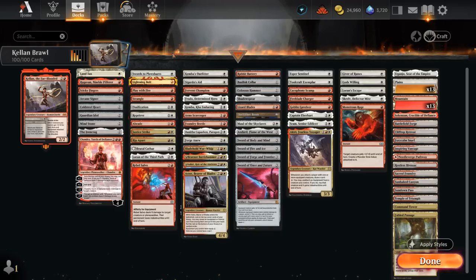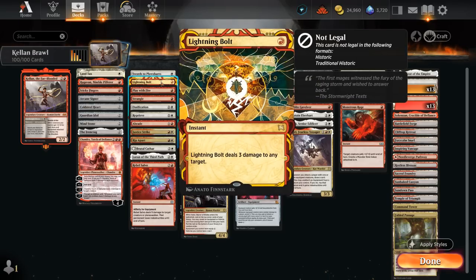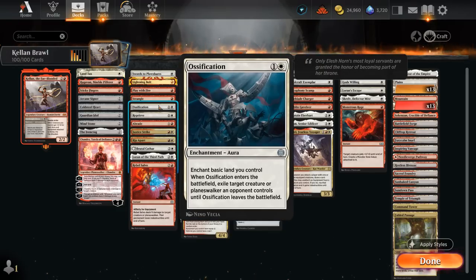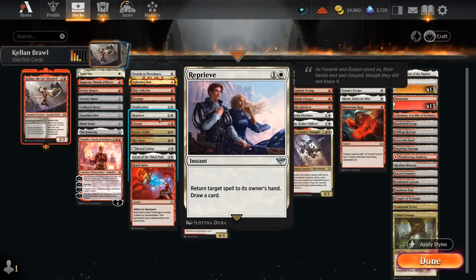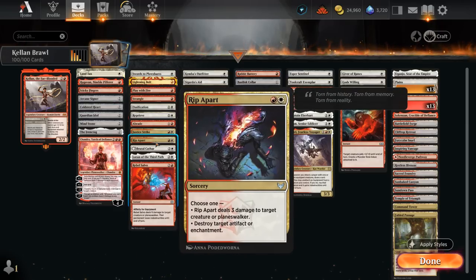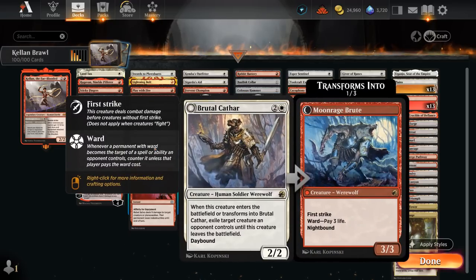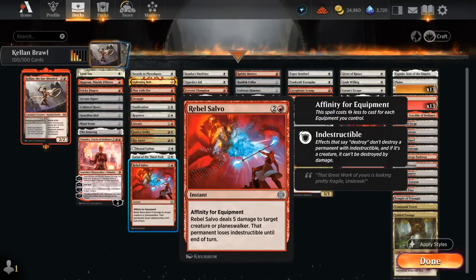That segues into our removal category: Swords to Plowshares and Lightning Bolt as staples for any red-white deck. Then Play with Fire, Strangle, and Ossification — an aura we can find with Kellan if we need removal in a pinch. Reprieve as a pseudo-counterspell. Abrade deals with artifacts or creatures, same as Rip Apart which also handles enchantments. Justice Strike is good against larger creatures. Brutal Cathar can exile opposing creatures. Loran blows up artifacts or enchantments. And Rebel Salvo often gets a discount, dealing five to a creature or planeswalker.